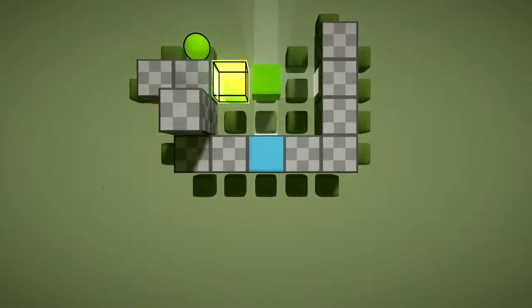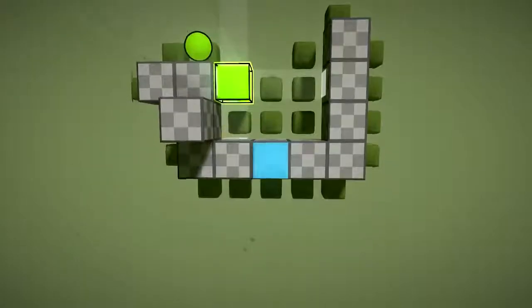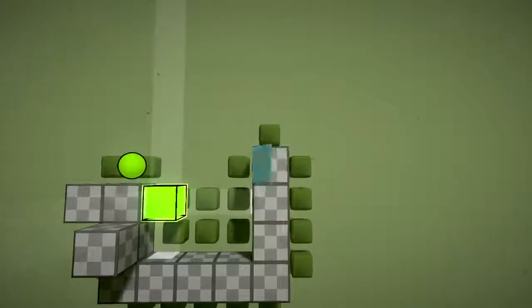Considering how close this level is to the end of the world, it's remarkably easy. Let's just use some of the same techniques we've used before — make a platform underneath for the larva to fall onto.